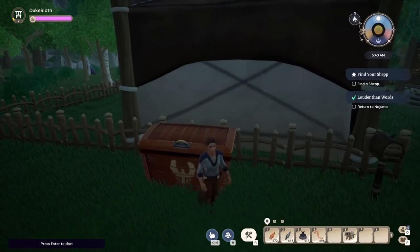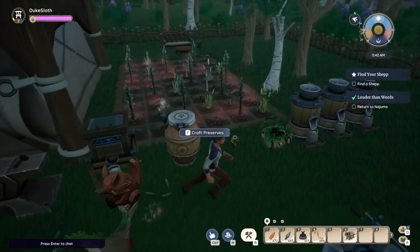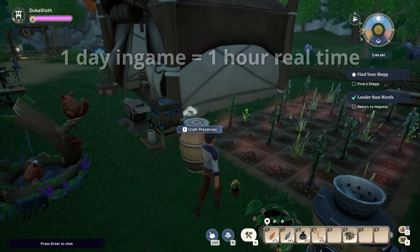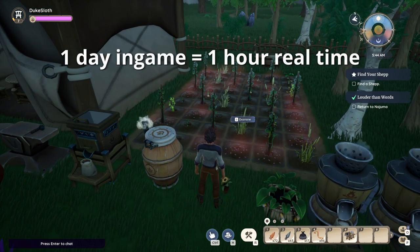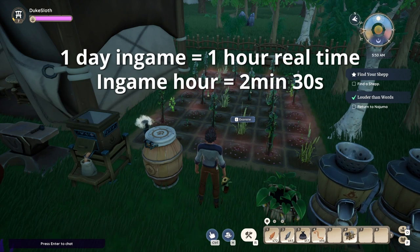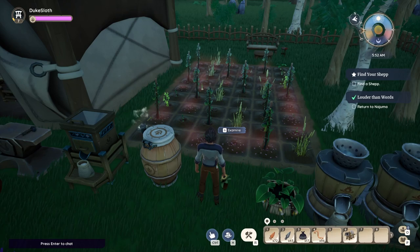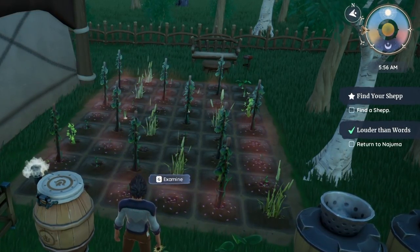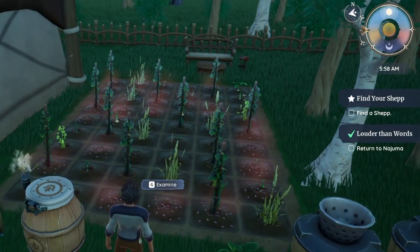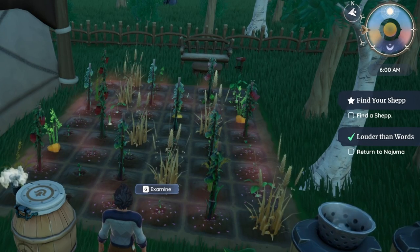You can see the next shipment is in zero minutes, very soon, and then again six hours in-game time later. An in-game day — an entire day and night cycle — is one hour in real time. So an hour in-game is two and a half minutes in real time. It may sometimes feel shorter because you can very easily sink a lot of time into this game. You also have those extra nudges on the sundial itself, which I think indicate night time and the dusk and dawn periods.